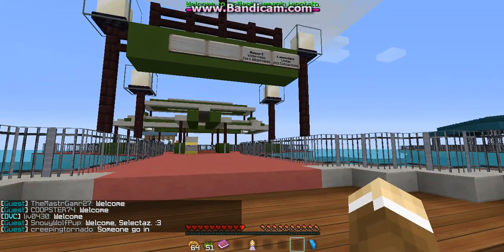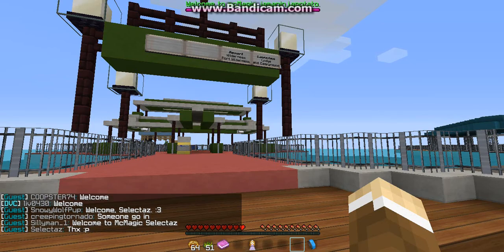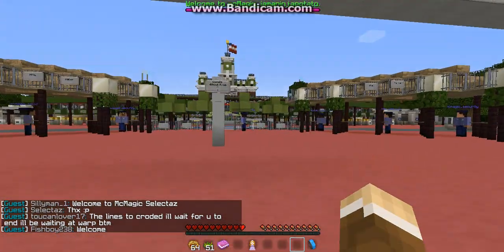This is the boat area, where you can get resort launches from Fort Wilderness and Wilderness Lodge. Oh, the monorails are over there — I'll do another video on that. Let's just go into the park.